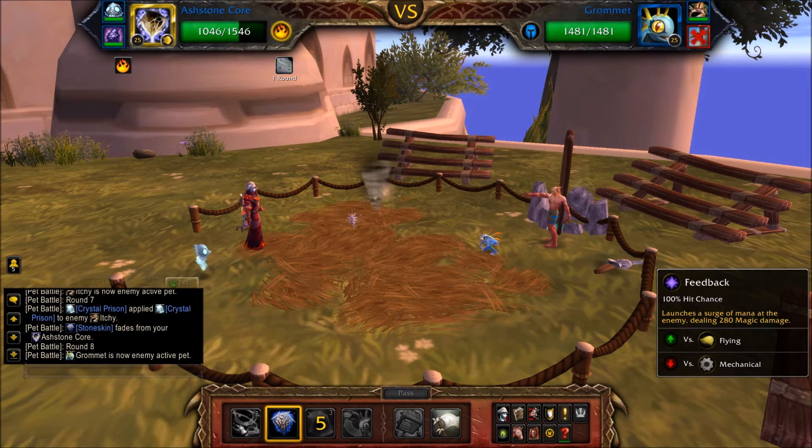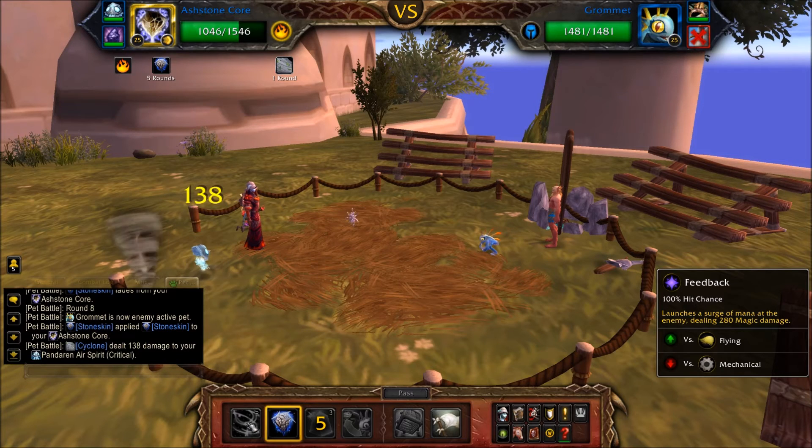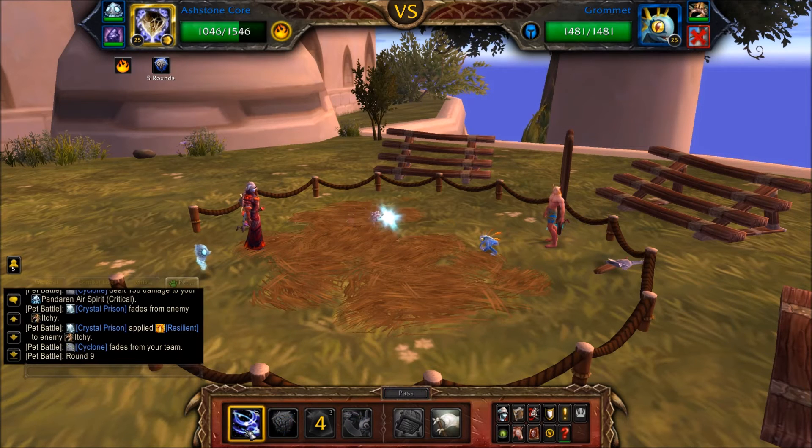When Gromit joins the battle, cast Stone Skin if it's not active and refresh this at 1 round remaining. Otherwise use Feedback until Gromit is defeated.